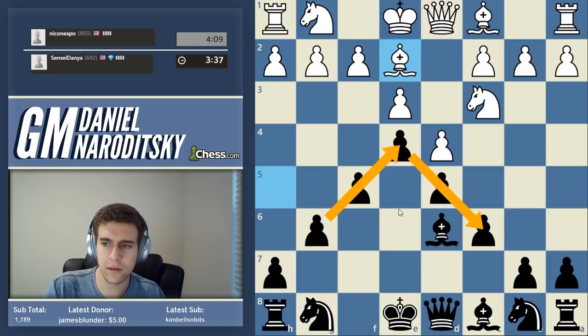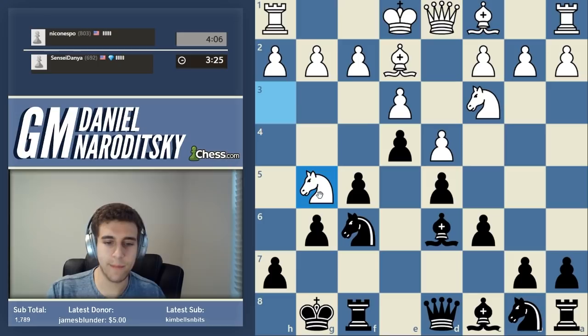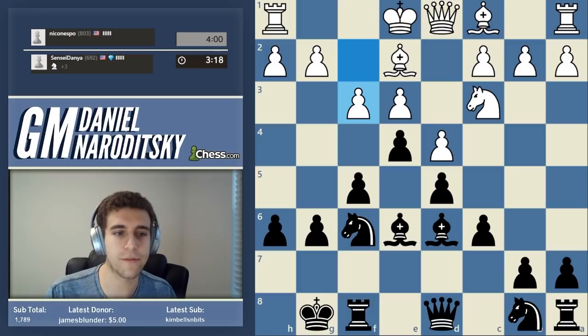He's giving us a check but it's not doing anything other than helping us develop a very nice pawn chain. We've got a nice pawn pyramid - let's continue developing with knight f6. Knight h3, we're going to castle. He plays knight g5 - again making moves that aim to intimidate but actually do nothing. We go h6 to get that knight out. He blunders his knight - he's not developing, just moving the same piece over and over again.